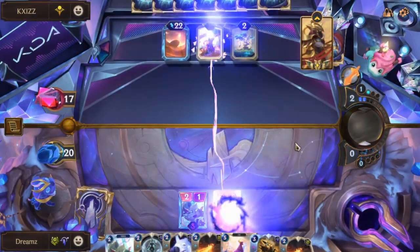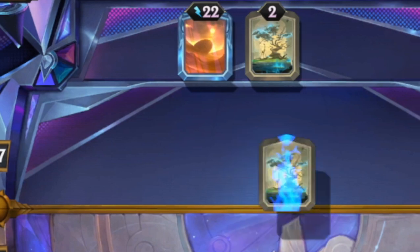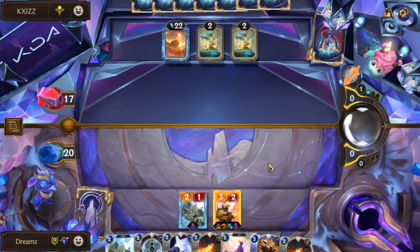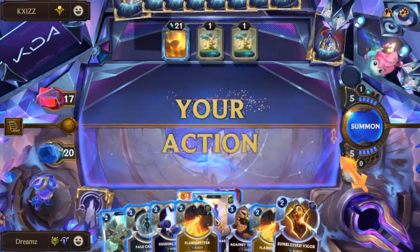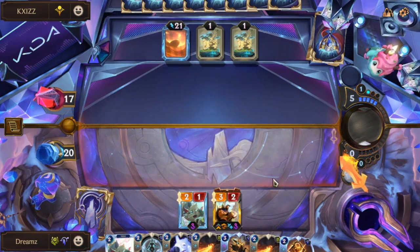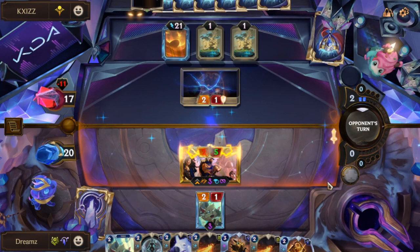Round 4 Pantheon has to come down, and weirdly enough my opponent drew a bunch of landmarks. Not our problem. So round 5, I gave my Pantheon an Origami Dragon for good luck. And because my Dragon was made from paper, Sand did nothing to it.